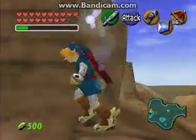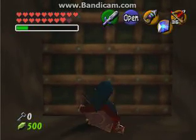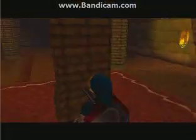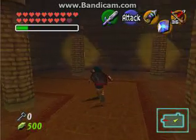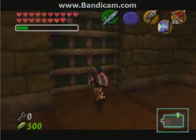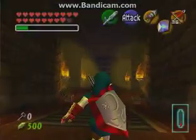The only drawback of the shield is that it cannot reflect physical attacks. So if you want to bounce back a Deku Scrub's nut, you'll have to switch back to the other shield. That is our dungeon treasure — second one, actually, if you count the silver gauntlets.